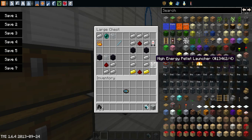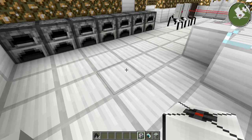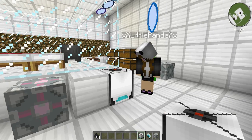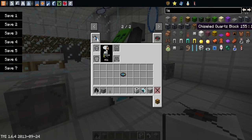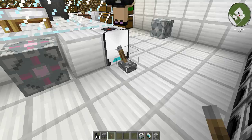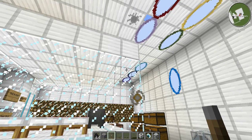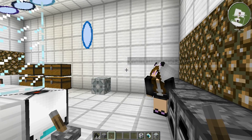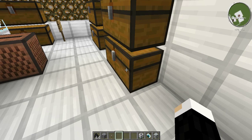Next thing we got is the high energy pellet launcher. In the Portal games, the pellets are used to unlock levels. We'll go ahead and fire this off — I believe if you put a redstone signal, we're going to need a lever. And that's all for that.